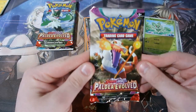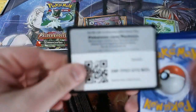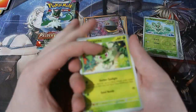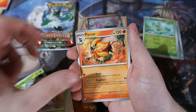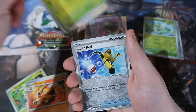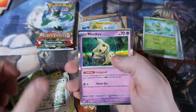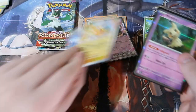Next pack, Palita Evolved. Here's your code and it's gone. Fire energy - could be an omen. We got Sprigatito, Magnium I, Noibat and Noivern, Pyroar, Super Rod, Pikachu with us, and a Mimikyu holo. Okay, fair enough, I'll take it. The Pikachu might be worth more than the actual Mimikyu, but whatever.